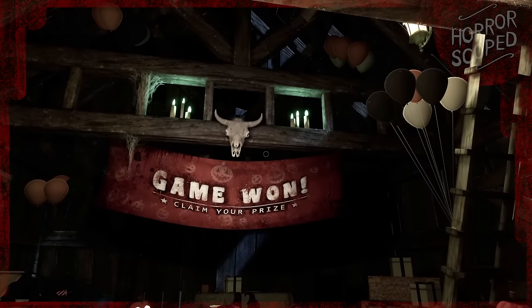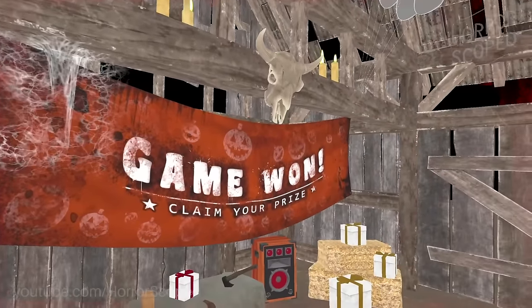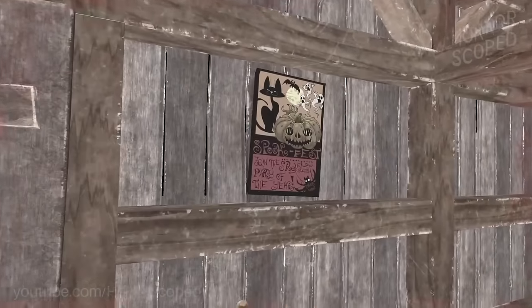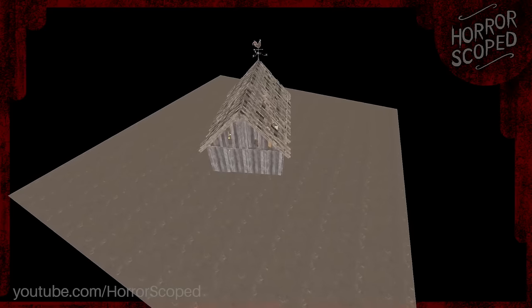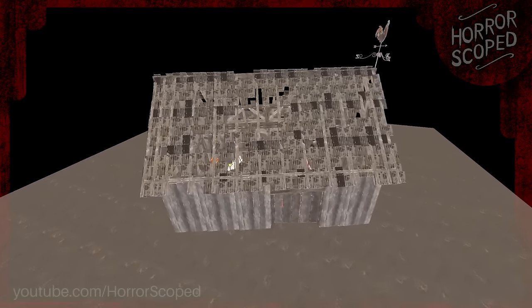After completing this level, we arrive at the DLC's version of the victory screen — and as promised, the barn appears again. Rather than a small room surrounded by curtains, the prize room now takes place inside this familiar structure, now full of posters, balloons, and tons of other Halloween-themed decor. Moving the camera back, we can see that this barn sits on top of a large flat plane, and beyond that there isn't much else to see.